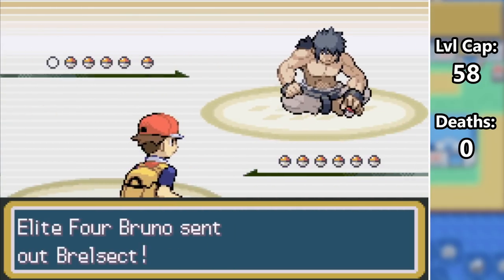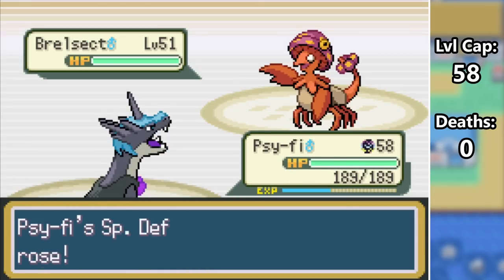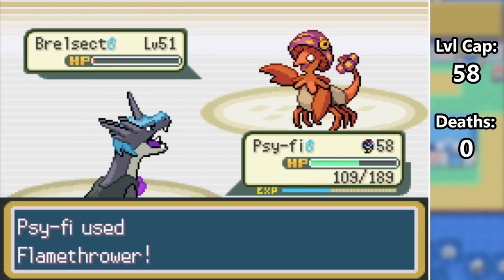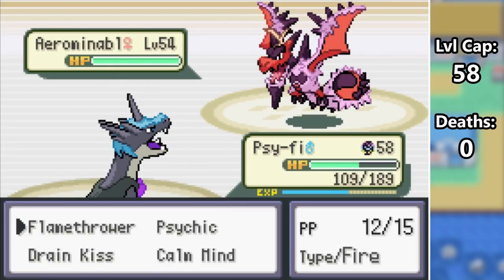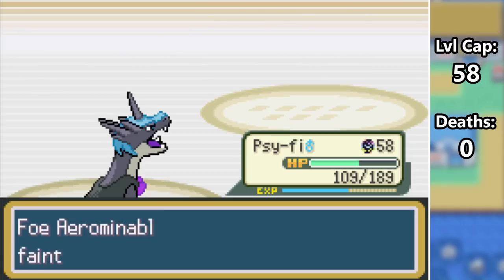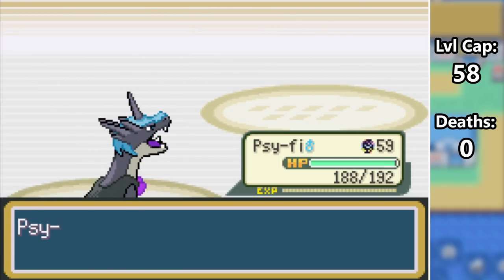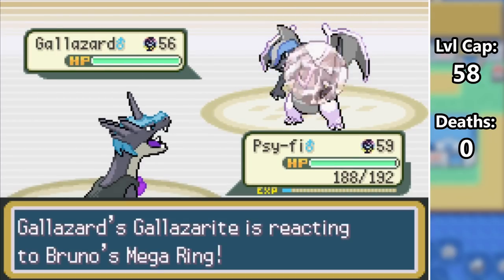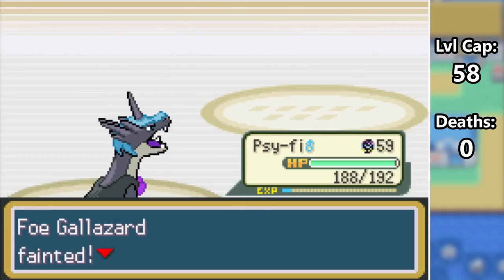Bruno is next, and his lead is Brellsec'd against Sci-Fi. I immediately Mega Evolve and Calm Mind as we're hit with a non-crit Slash. Turn 2 goes the same way, and then we obliterate Bruno's lead with Flamethrower. Shiny Araminable is next up, and as cool as this Pokemon is, it can't stand up to a plus 2 critical hit Flamethrower. Lycanchan and Boldenchoke go down to a Drain Kiss and a Psychic, which leaves Bruno with his Ace — the other Charizard fusion, Galazard. And his is also shiny. He Mega Evolves, and the Red Flames and Accents are super cool, but since this version is a Fighting type, it doesn't stand a chance against my plus 2 Psychic. 2 members down, 3 to go.